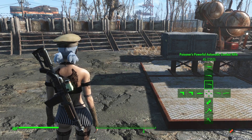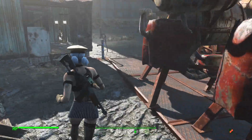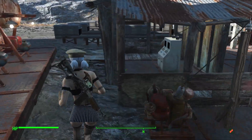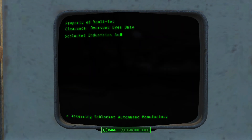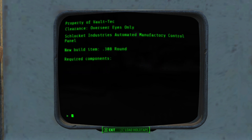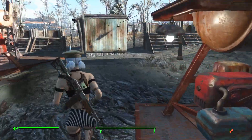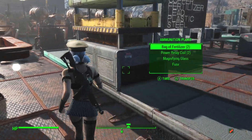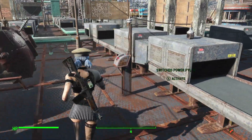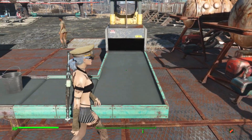5.56 or .308 — those both sound like good ammunition candidates. We'll go over and have a look at the computer here. Ammunition plant control — .308 rounds need copper, lead, and fertilizer. Sounds good. Those things should all get redirected to the weapon plant. We'll have to turn this switch on now and it will start making — it'll start emptying all the stuff in the conveyor storage.